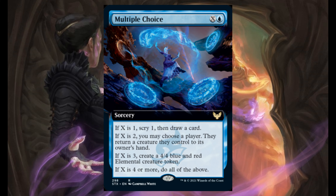Multiple Choice — X and 1 blue. If X is 1, scry 1, then draw a card. If X is 2, you may choose a player — they return a creature they control to its owner's hand. If X is 3, create a 4/4 blue and red elemental creature token. If X is 4 or more, do all of the above.